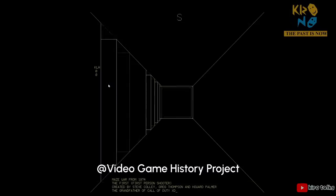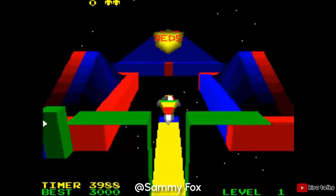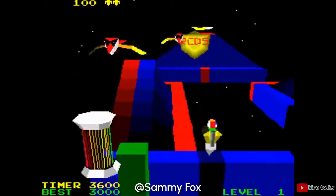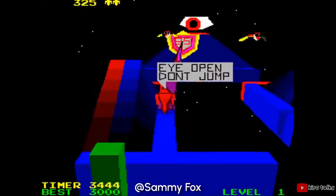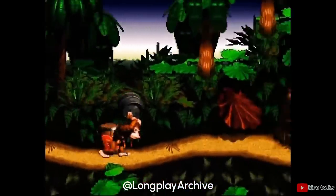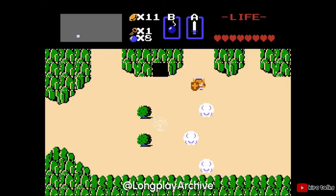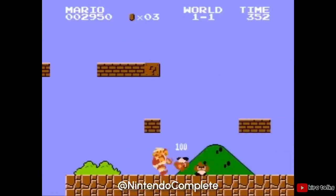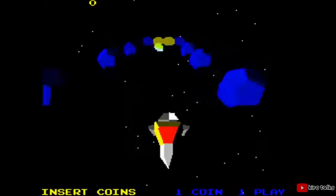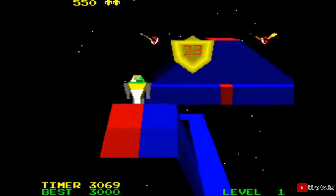But one of the earliest games that just about everyone can agree is 3D is 1984's iRobot, an arcade shooter developed by Atari. This game uses real-time 3D polygons — there were no pre-rendered 3D images like Sonic 3D Blast or Donkey Kong Country, where 3D models are converted into 2D sprites. The fact that this game came out before Dragon Quest, Zelda, and the original Super Mario Bros. is absurd. It just goes to show how ahead of their time arcade graphics were in the 80s and 90s — home consoles and PCs just could not compete.